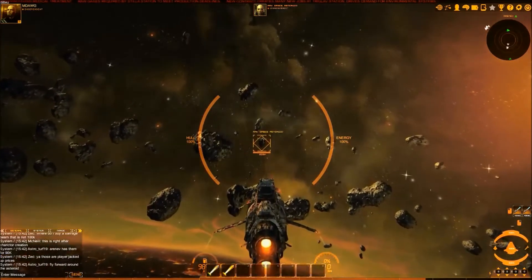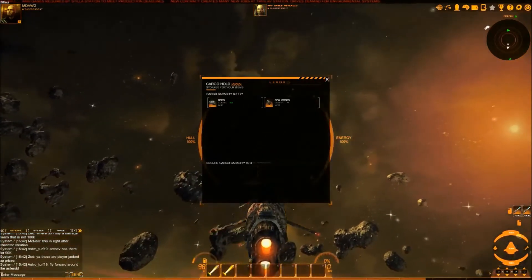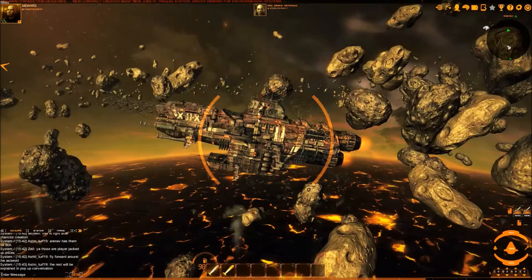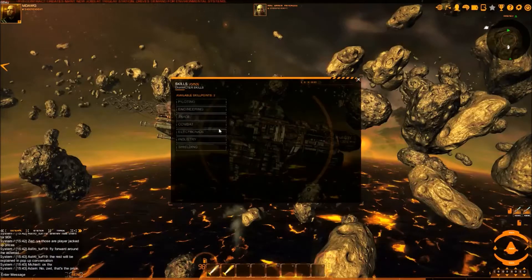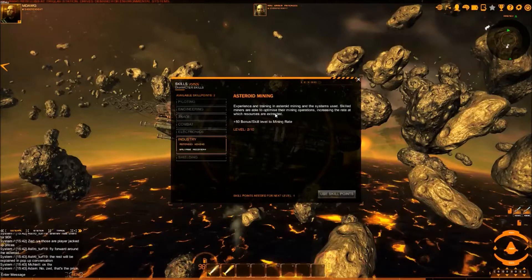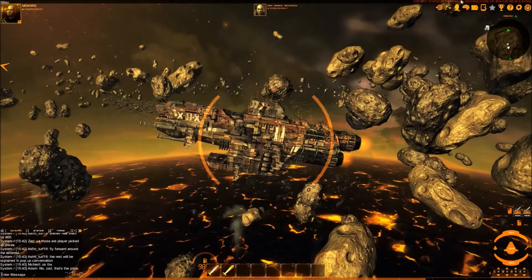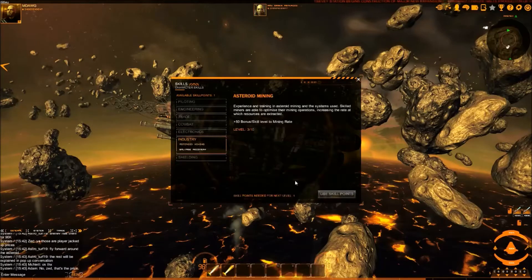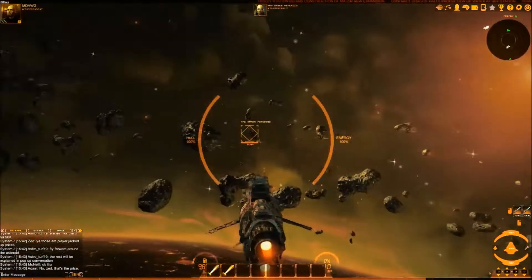We're close enough to get this raw gas asteroid. We got nine raw gases last time. Let me check something — going to Skills, then Industry, Asteroid Mining. We're already at level two out of ten. It says 'skilled miners optimize mining operations, increasing the rate at which resources are extracted, +50% bonus to mining rate per skill level.' Let's use a skill point to go up to level three — confirmed, it's stuck at three.